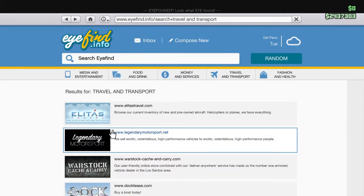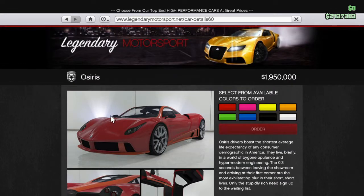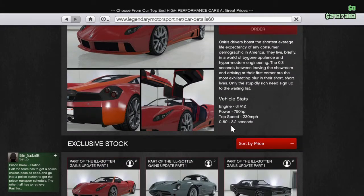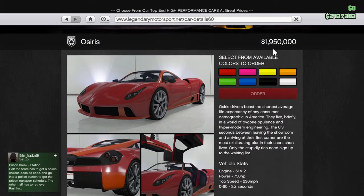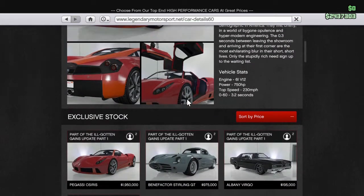Alright, so next is Legendary Motorsports. What do we got in stock? The Osiris or something, I don't know. Oh, this is nice. This is actually really nice. The stats look pretty good — 0-60 in 3.2 seconds, top speed 230 miles an hour. That's pretty good. We're not gonna buy this. Good thing I didn't hit that order button, because that would absolutely suck if I accidentally bought that. 1.9 million dollars. That is a lot of money.